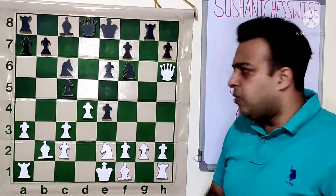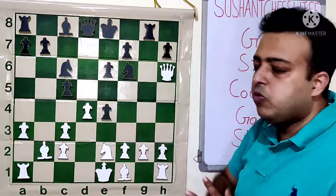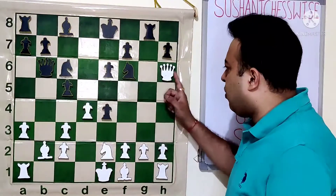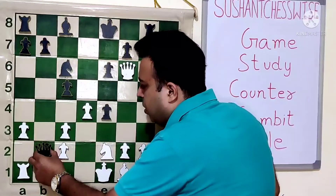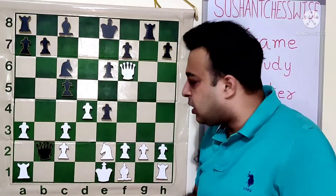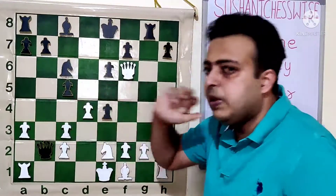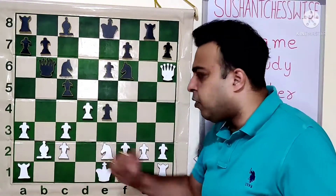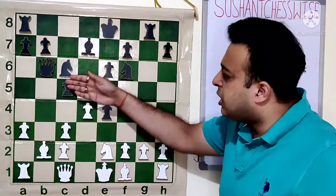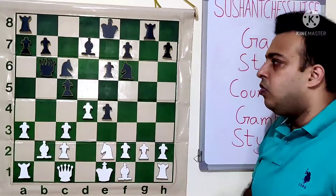White chose the move Bb2. Far better was the move Bg5. After Bb2, white very well protects the D4 pawn but the bishop is very oddly placed on the B2 square — it lacks space and can be attacked immediately. Black to play. I want you to think for some time and try to find the right move. I hope you found either the move Qb6 or Rg6. Both are decent. Black went for Qb6, setting an additional trap.